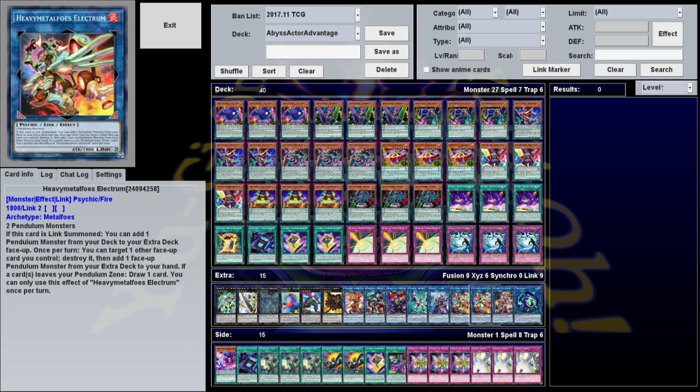For the drawing and gaining cards portion of the deck, that mainly has to do with Wild Hope and Heavy Metal Foes Electromite. If you're unfamiliar with Electromite, it's a Link monster that requires any two Pendulum monsters — which we're playing entirely. When it's Link summoned, you can add one Pendulum monster from your deck to the extra deck face-up. And once per turn, you can target one other face-up card you control, destroy it, then add one face-up Pendulum monster from your extra deck to your hand. And if cards leave your Pendulum zone, you can draw one card, but you can only use that effect once per turn.